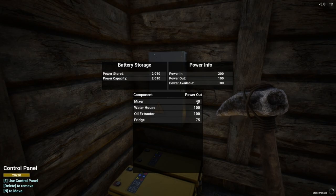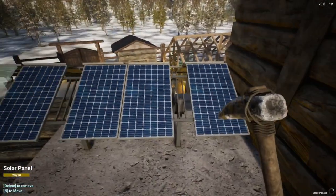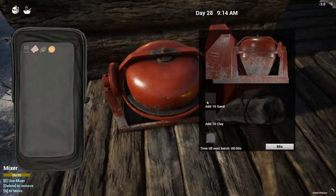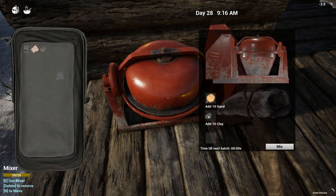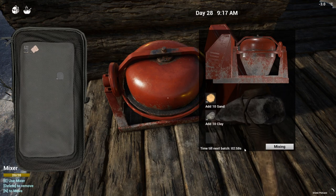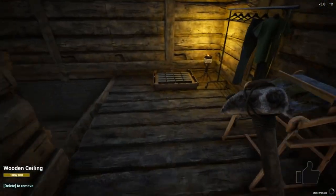Cement is a bit more technical — you actually have to go to the towns and learn the tech in order to create the things to give you power. I have a solar setup so that is what I'm powering my mixer with. You add 10 sand and 10 clay then press the mix button — it's going to take three minutes to make 10 cement.